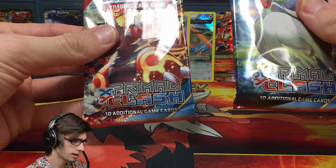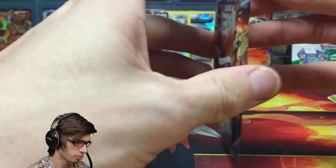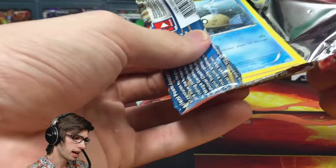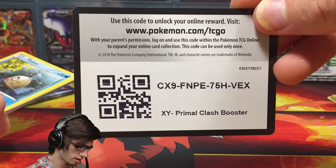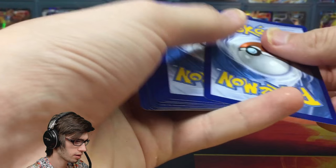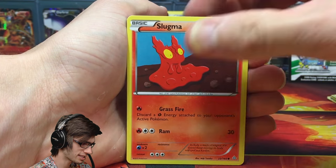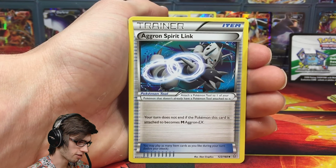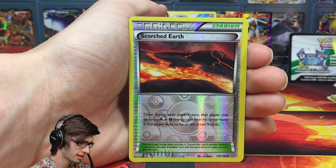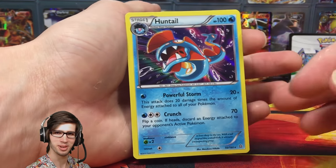Now we've got the two Primal Clash pack arts. We're going to end on Gardevoir, so I'll open the Primal Groudon pack art first. One of the Mega Full Arts would be an amazing pull. We've got a Phoebe in this pack, which could be a positive sign. We've got Slugma, Bunnelby, Lotad, Meditite, Seedra, Aggron Spirit Link, Whiscash, a Scorched Earth Reverse Uncommon, and a Huntail Holo. So Phoebe came through — 100 HP with Powerful Storm and Crunch.